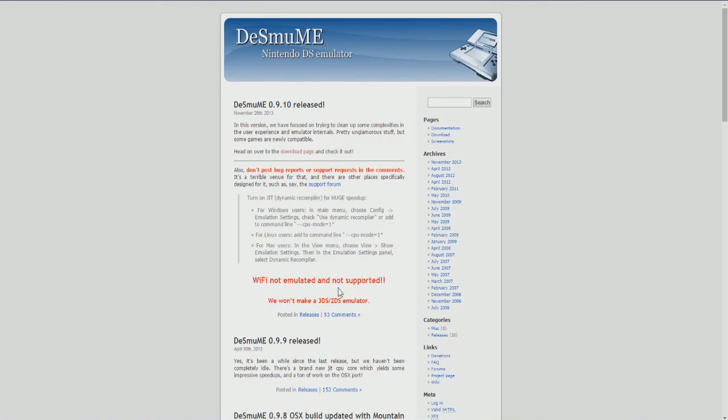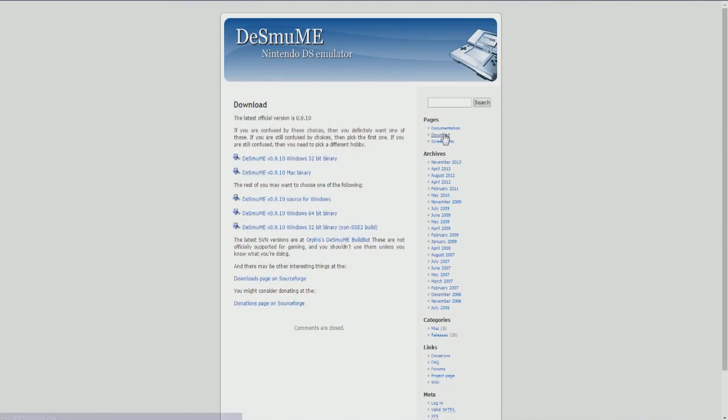They are not making a 3DS or 2DS emulator — no 3DS support, which kind of sucks. I think there's actually one being made in progress, but that's not gonna come out for a while. You could probably look that up on Reddit. But yeah, where you want to go: go over to Pages, then click Download, and you come to desmume.org/download — here is where all the fun happens. I personally downloaded the Windows 32-bit binary.